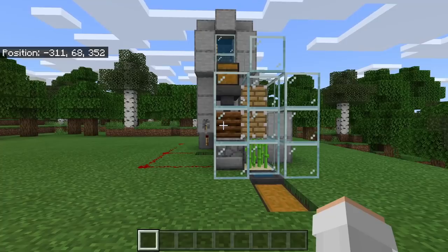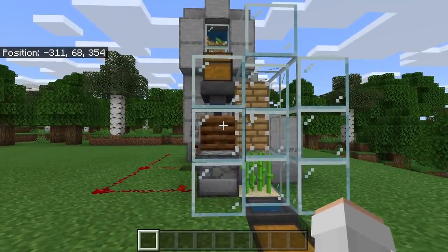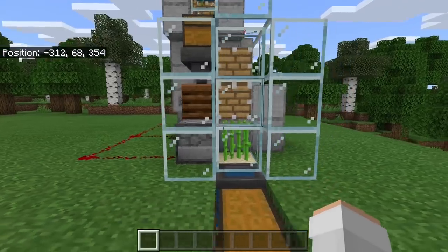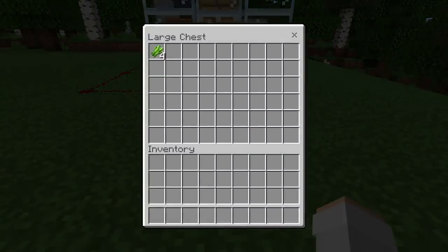I am now going to show you all how to use this farm. To use it, first flick this lever. Now just wait. Kelp will get grown and harvested every single second, then get put into those composters. Whenever those composters are full, they will create bone meal, which will then be dispensed onto the sugarcane. Whenever sugarcane is bone mealed, it will grow instantly, then get harvested and funneled into the collection chest. In this farm, sugarcane should grow and get harvested every few seconds.